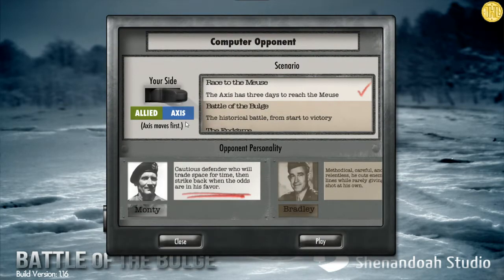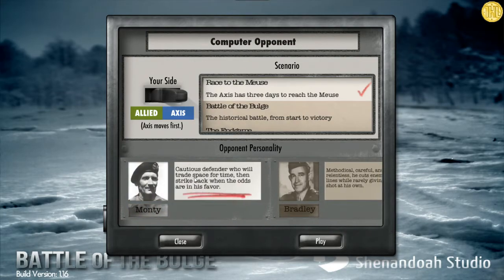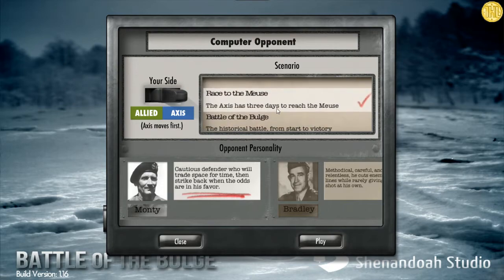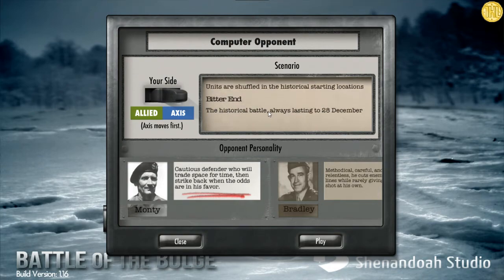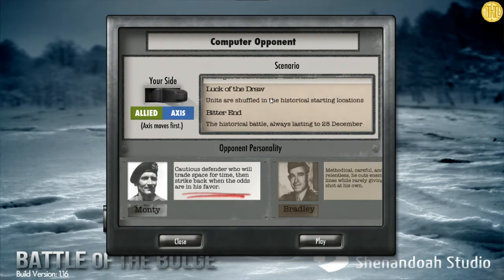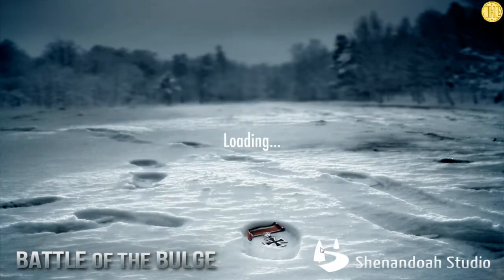In a new game you can choose Allies or Axis, and choose your opponents. There are scenarios here as well which you can scroll down through. Strategy games can last very long, so I don't think I'll show you the whole thing.